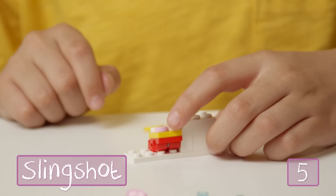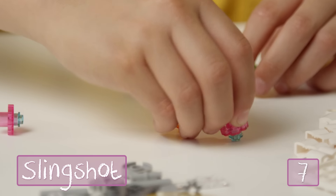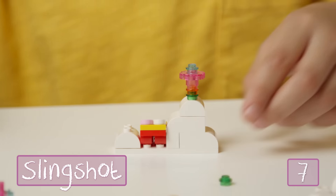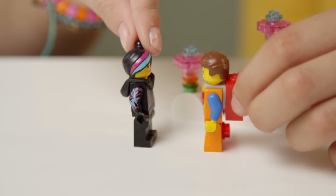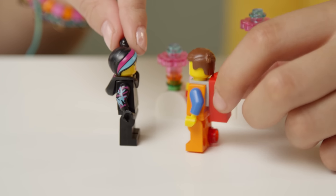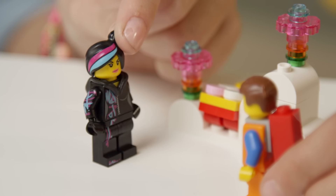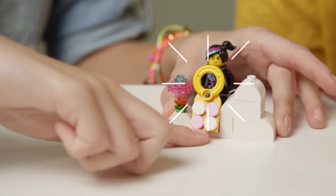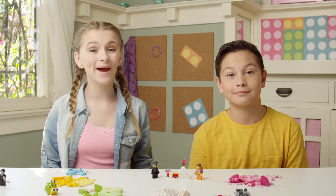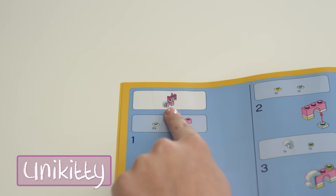After we got them all separated, we'll start by assembling Executron, Wildstyle, and Emmett. Emmett has a special gray piece on his back so he can carry the piece of resistance. As you know, Emmett is the unlikely hero of our story — unknown to him, he is the special. It's up to him to stop Lord Business and his evil prowess. Wildstyle is the coolest girl around — she's totally amazing and a master builder too. And Executron, he's not a very nice guy, probably up to one of Lord Business' evil plots as we speak.